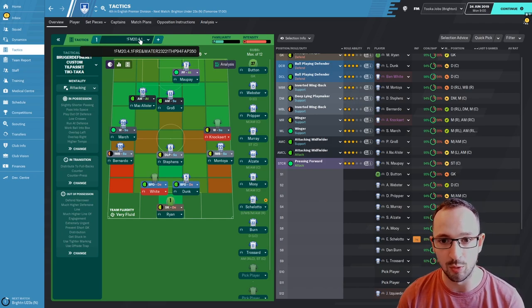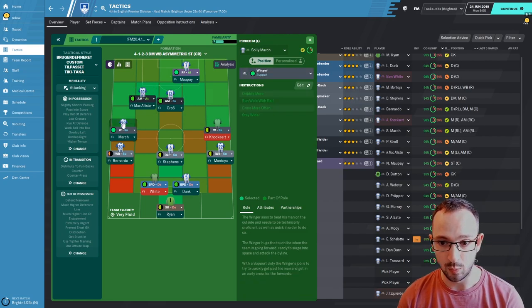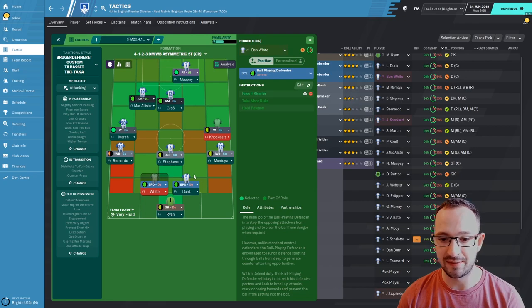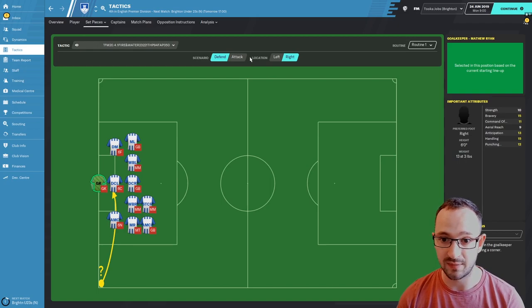The P94 means the top team got 94 points, so it does work with top teams - they always try it with Liverpool or similar and they do absolutely fantastic. The P350 is from a massive test league over many games and they did absolutely fantastic there too. Instructions for players: Pressing Forward, Attacking Midfielder Left, Attacking Midfielder Center, Winger Left, Winger Right, Inverted Wing Back Left, Inverted Wing Back Right, Deep Line Playmaker, Four Plane Defender Left, Plane Defender Right, and Sweeper Keeper.